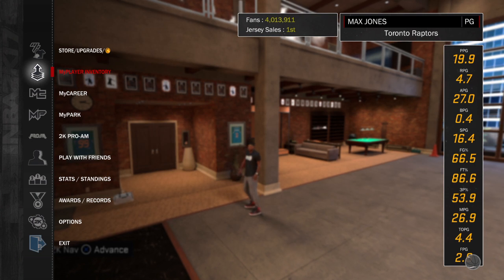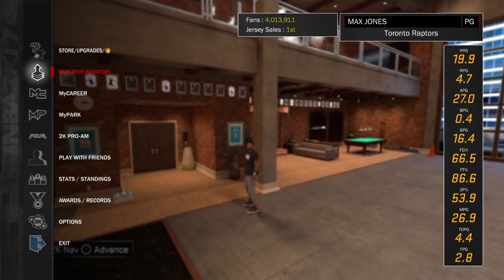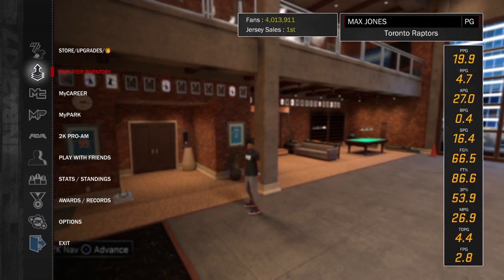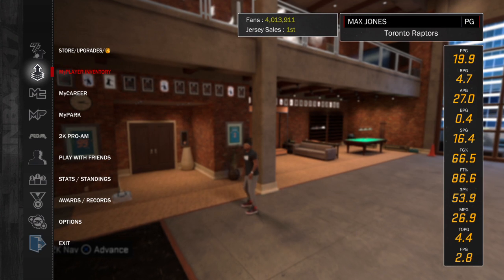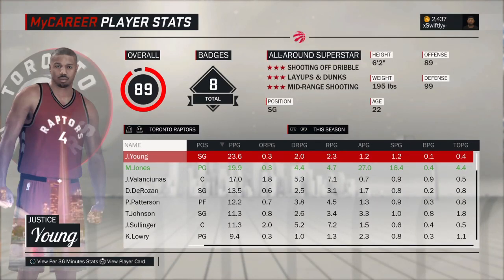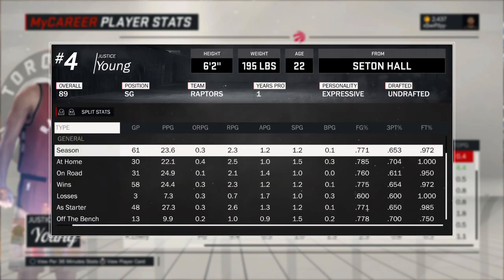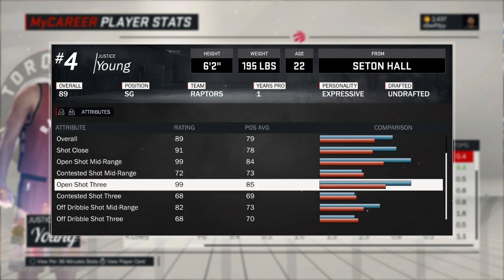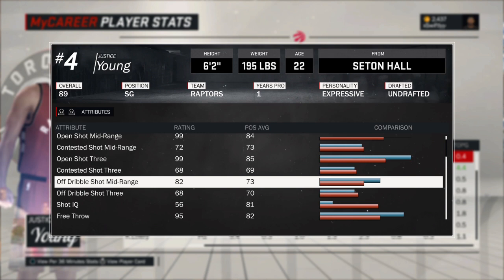There's really no tutorial on how to get Dimer — just set screens. You can hold triangle to force one of your players to cut to the basket, then let go and you'll pass it down low. You can also activate orange juice mode and press right on the directional pad to force a pass, and he'll catch and shoot every time. He'll automatically shoot unless a defender's all over him, then he'll pump fake — in which case press X to get the ball back and press right again. His open shot three is a 99, and his open shot mid-range is a 99, so he's going to make it the majority of the time.